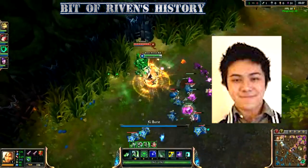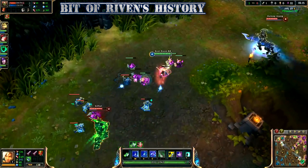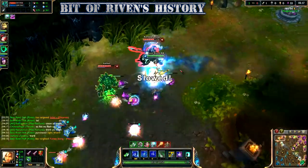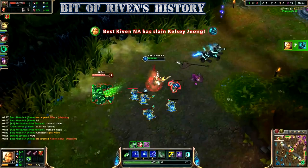Then there's this guy called BestRivenNA. He hit challenger with full AD Riven, and when people were watching his replay, they found out that the trick of playing Riven was the animation cancel. The fast QA combo had been created by BestRivenNA, and the champion Riven became popular after that.